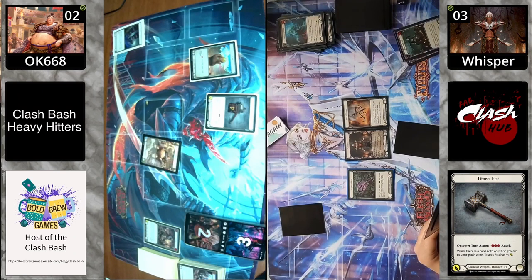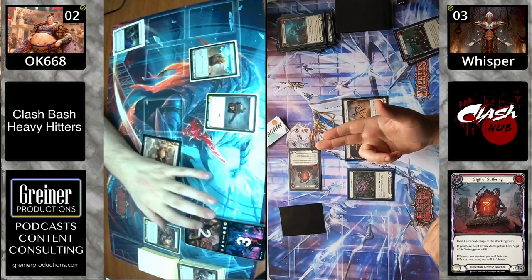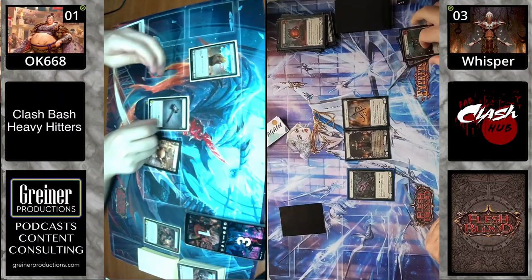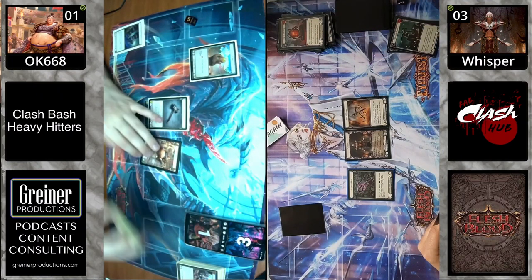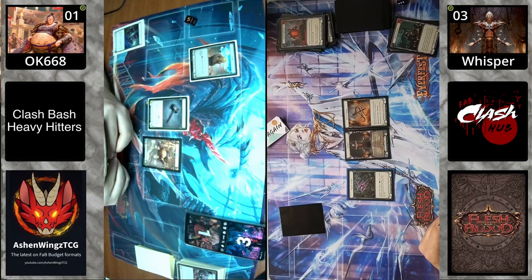Vincette is debating their choices, looking at the arsenal — and it is the one-damage defense reaction. Oh no — Sigil of Suffering! You're going to one, but the silver lining is your mind is at ease — that's not a Pummel. No longer need to play around Pummel, and Vincette's hero ability is now live to kill with the rune chant whenever that window opens.